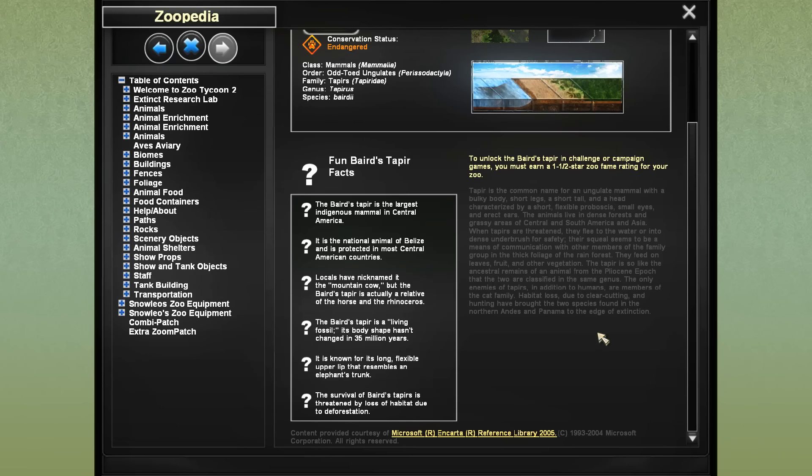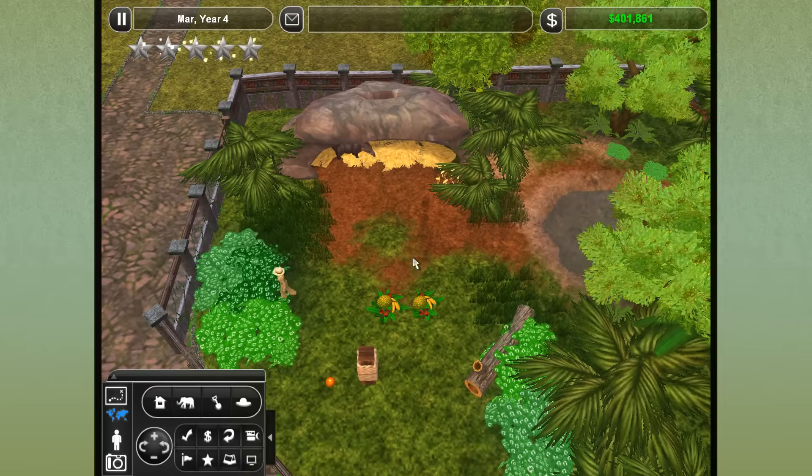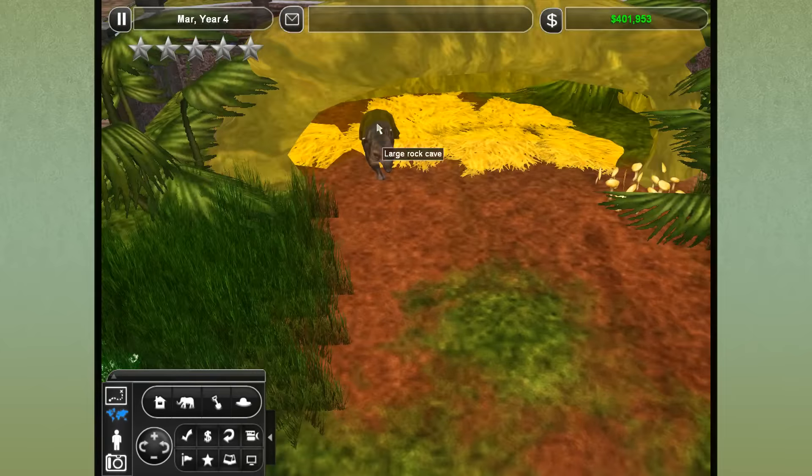If they're already on two continent shelves — some in Asia and some in South and Central America — why not North America? When tapirs are threatened they flee to water or dense underbrush for safety. Their squeal is a means of communication in thick rainforest foliage. The tapir is like an ancestral remain from the Pliocene epoch. Their only enemies besides humans are members of the cat family. Locals have nicknamed it the 'mountain cow,' but the tapir is actually a relative of the horse and the rhinoceros — and it acts like a dog! I watched a YouTube video of a real tapir snuggling with its zookeeper, like a Labrador wanting more pets.